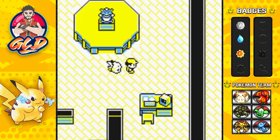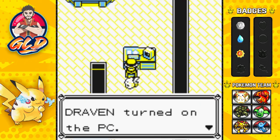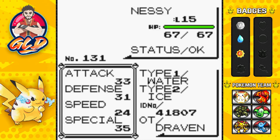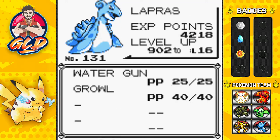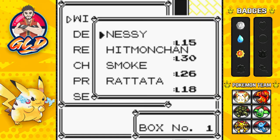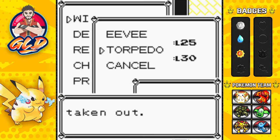Going into the PC to swap Torpedo out for Nessie. Nessie is at level 15 — water and ice type, a very rare pokemon. It only has Water Gun and Growl right now. I'm actually going to trade it to my other channel to showcase it there. We'll be using Nessie in Pokemon Stadium and Stadium 2 whenever we get there.